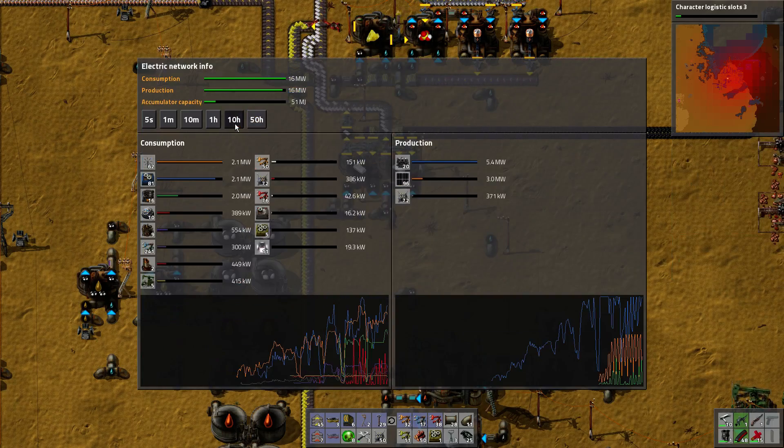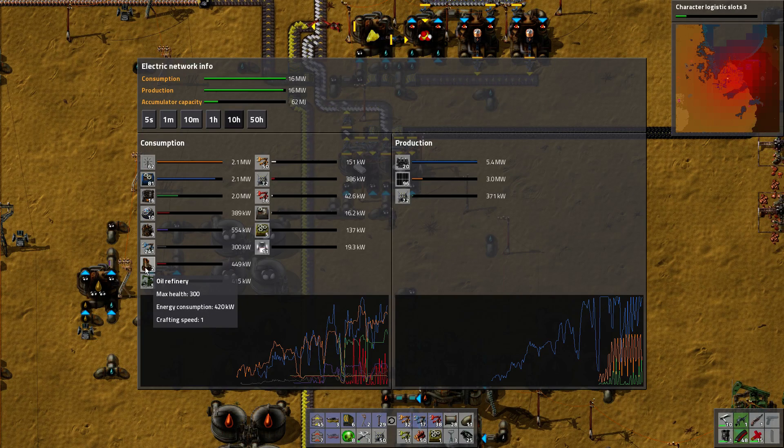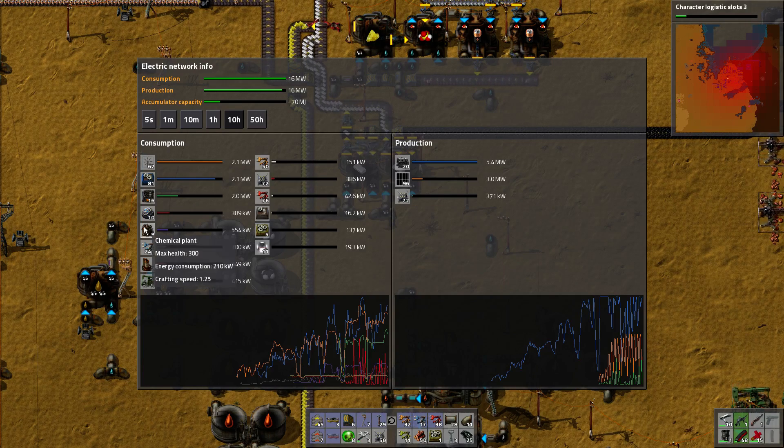If we just look at the last 10 hours, we have 9 chemical plants and the labs use quite a lot. The 9 chemical plants or the 2 oil refineries are using up 449. That is more than the labs and almost as much as the 9 chemical plants, so we've sorted that with just a couple of things.